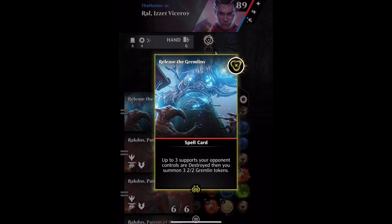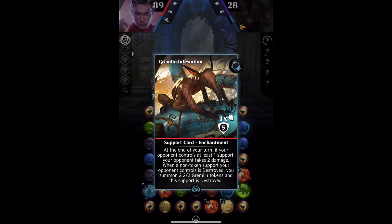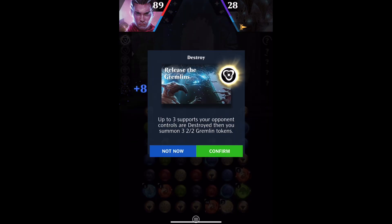We need to wait for Greg to get some non-token supports on the board, and then we can use both cards in action. So this one's on the board, and that will trigger when we destroy the non-token support, and then the spell we use will also trigger.